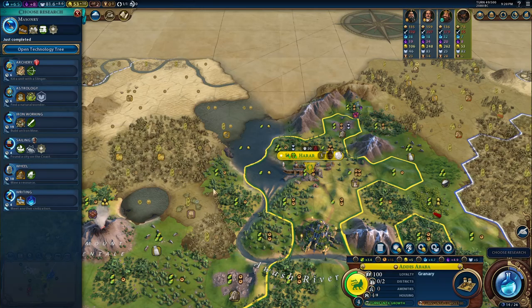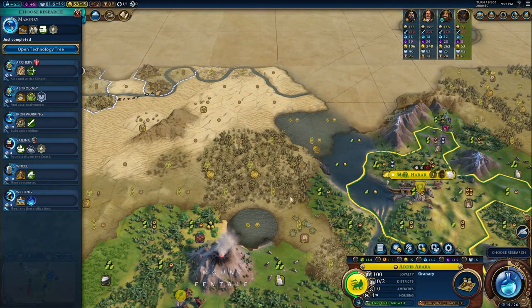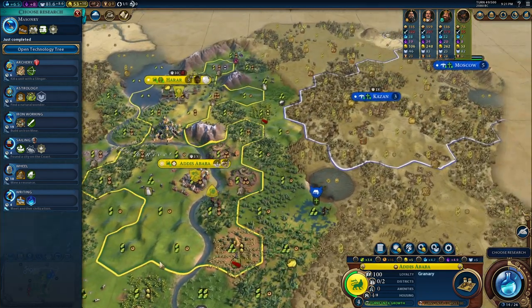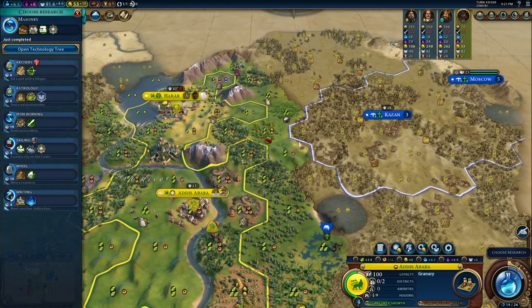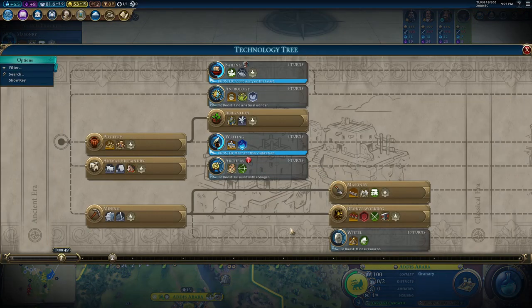Jebel Barkal is really tempting but they don't have any healing location, so that's kind of sad. Let's go for a Water Mill — would be good for the capital. Oh my god, their borders are insane. This city already has two rings of borders and can grow anywhere on this ring. You might want to buy basically everything around here — god damn it.